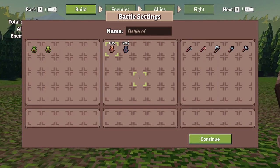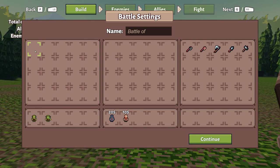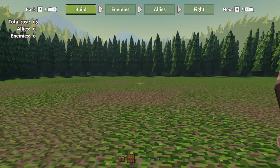This is the new battle settings window where the author of the battle can customize the rules. He will choose which types of enemies, dwarves, and which weapons are available for the battle. And if there are other settings, they will all appear in this window.